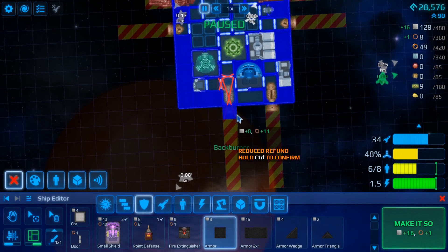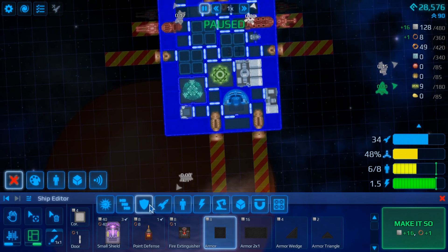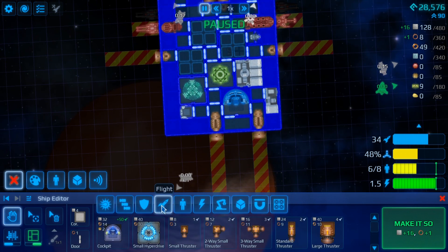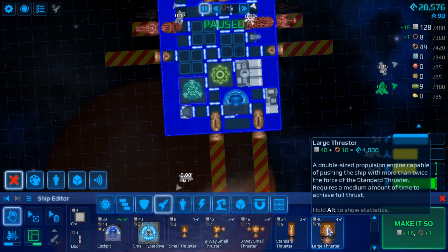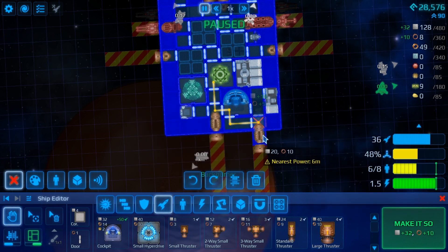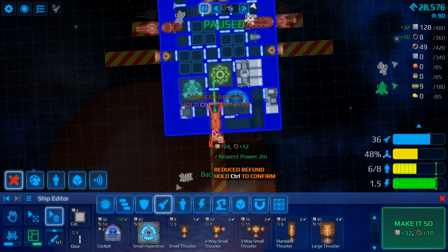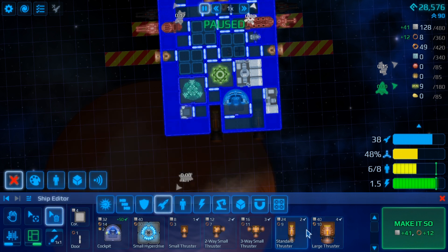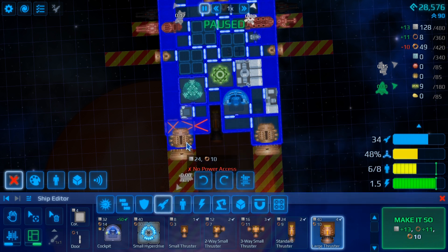Our other major issue at this point in time is the lack of speed, so we want to have a look at our thrust capacity. We can either increase the thrust capacity itself, or I'm going to delete that and delete that — I have to hold Control for that — and see if I can tack on a large thruster on each side.